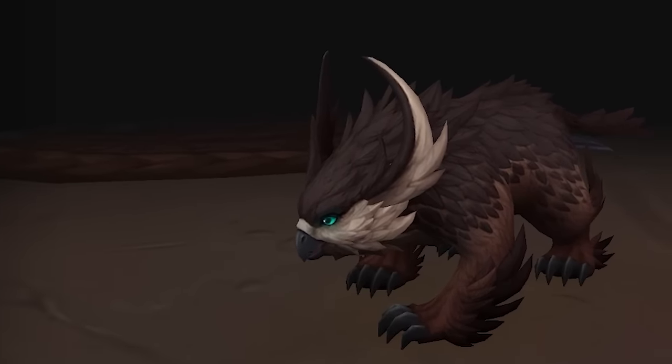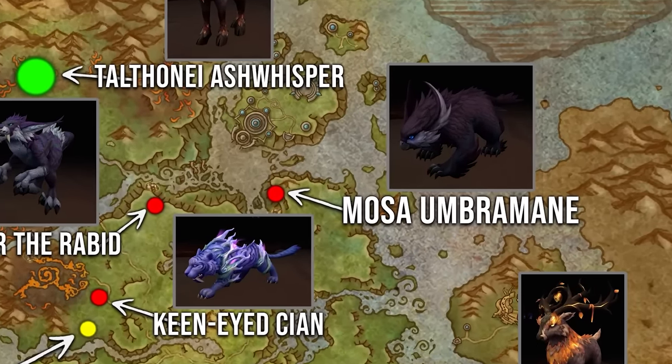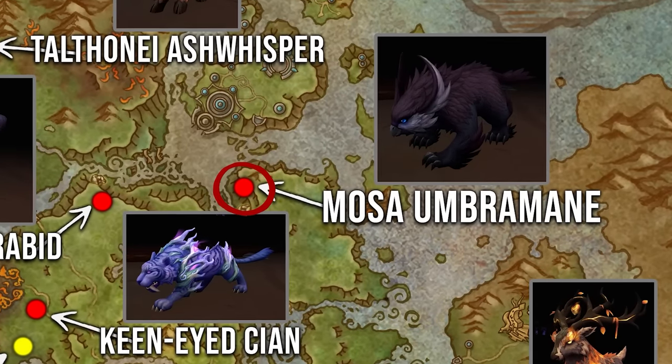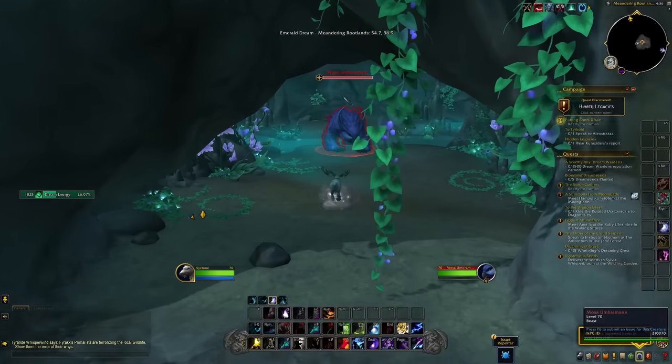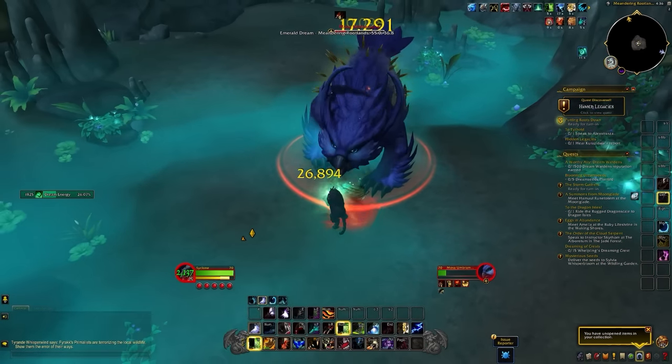The first form is the Black Umbra Claw and it's going to drop from Mossart Umbra Main, which is found in the Meandering Rootlands. Even though the rare itself is a purplish colour, the form it drops is unfortunately black, and there's no source currently for the purple variation.